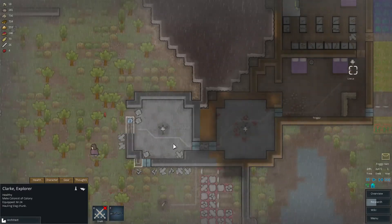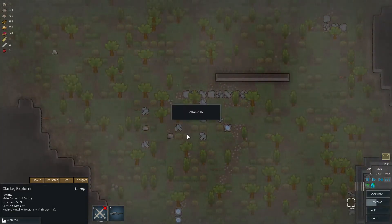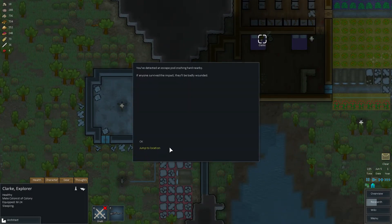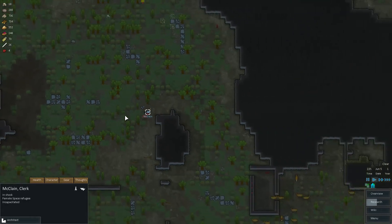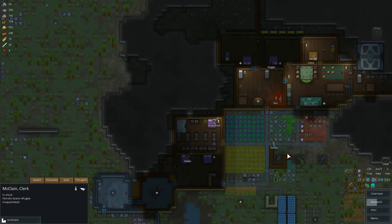We're completing work on this room here — grab some metal from out here. And we got a message: an escape pod has crashed. This person over here is in shock — ah, it's a female. Excellent, we can get one more woman so that it's not just Green Thumb. Hunter, can you go and rescue this colonist?